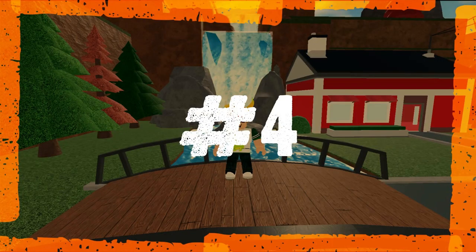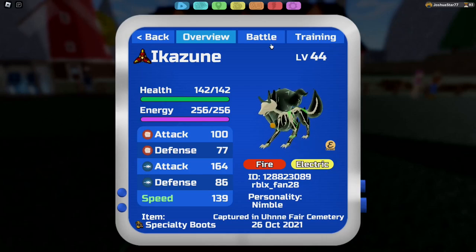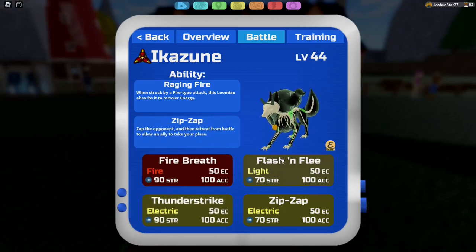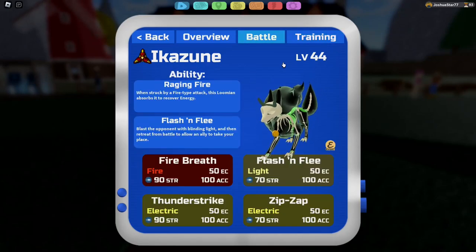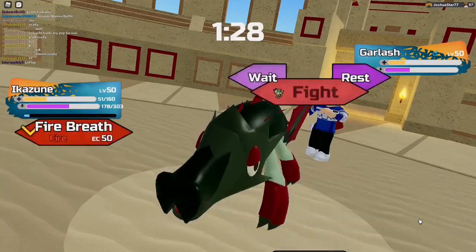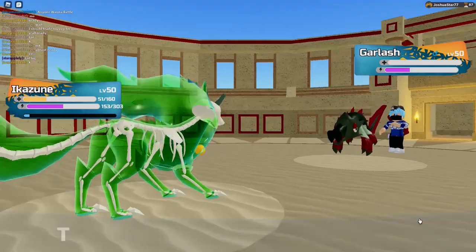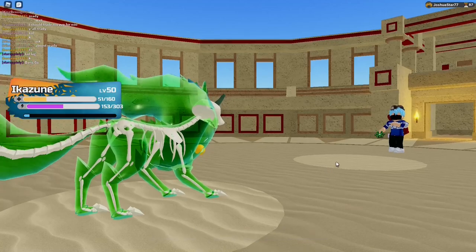Number 4 on the list is going to be Ikezune. Yes, Ikezune makes it above Gargolum Attack form, but this thing is really good. It has a ranged attack of 139, which is the third most in the entire game. That's a good speed stat. But what makes Ikezune better than Gargolum Attack is that it can actually pivot out — it has Splash and Flea and Zip Zap. And I know what you're thinking: plant types wall that.